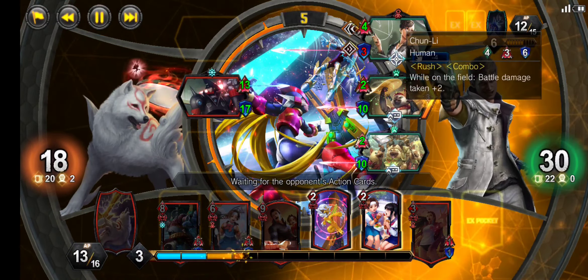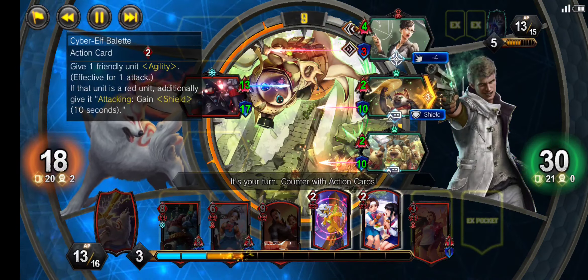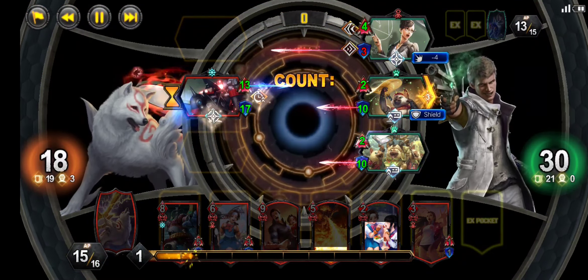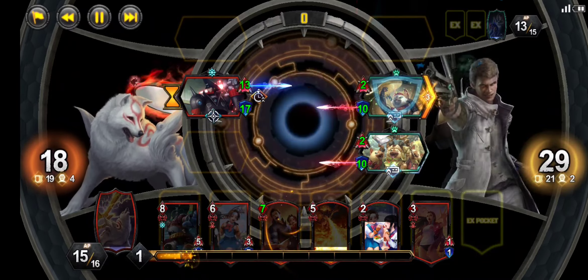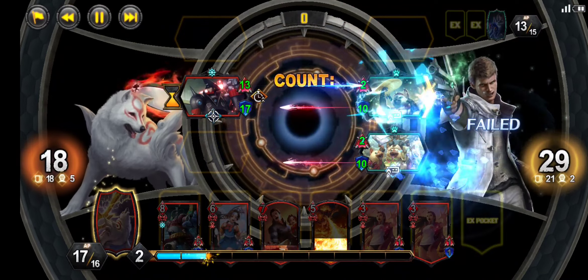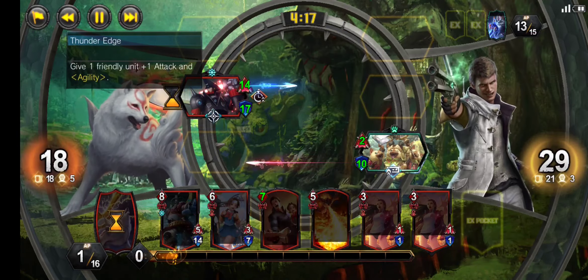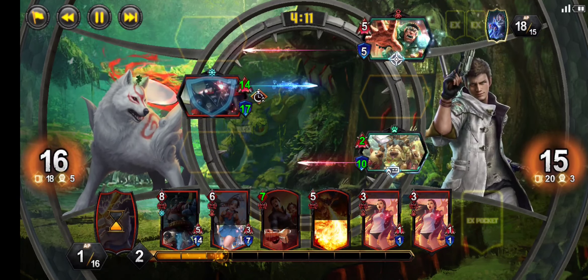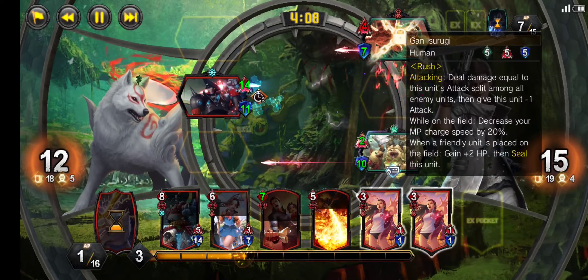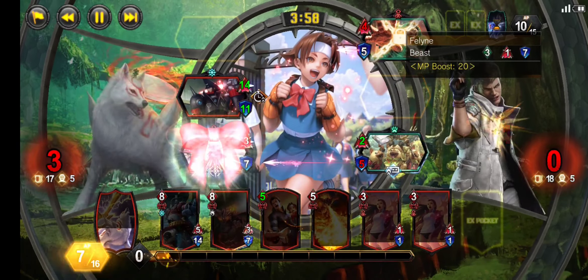We go for Heroic Strike to protect ourselves from the next Chun-Li attack and our opponent surprisingly goes for a shield to protect their Muscular. This gives us the chance to go for Cyber Elf Ballet to get the AP for our Thunder Edge. Right before the attack connects we break the shield with Made with Love and go for Thunder Edge for the second shield. At this point it's all but over — our opponent has one chance to break our shield and go for a big Chun-Li, but they didn't have the MP to do it at the right time.